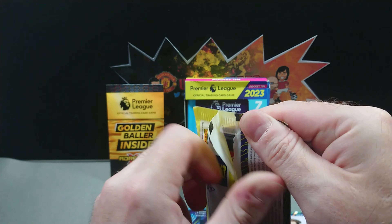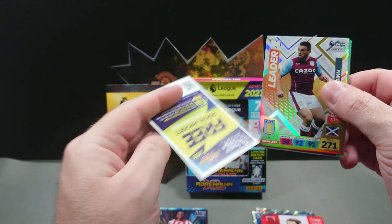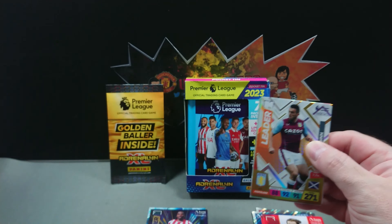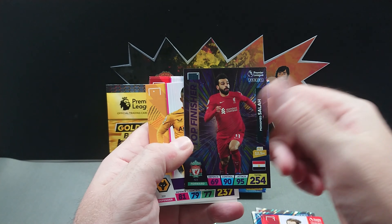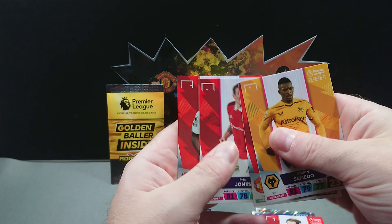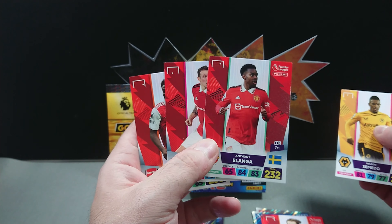This one feels a bit chunkier than it should be as well — maybe that's where you get your 63 cards from. There's another digital pack code for anyone that wants that. We've got John McGinn Leader, then Top Finisher Mo Salah, Nelson Semedo, Anthony Elanga, Phil Jones, and Bukayo Saka. I had a pack the other day that ended in exactly the same three players in the same order.